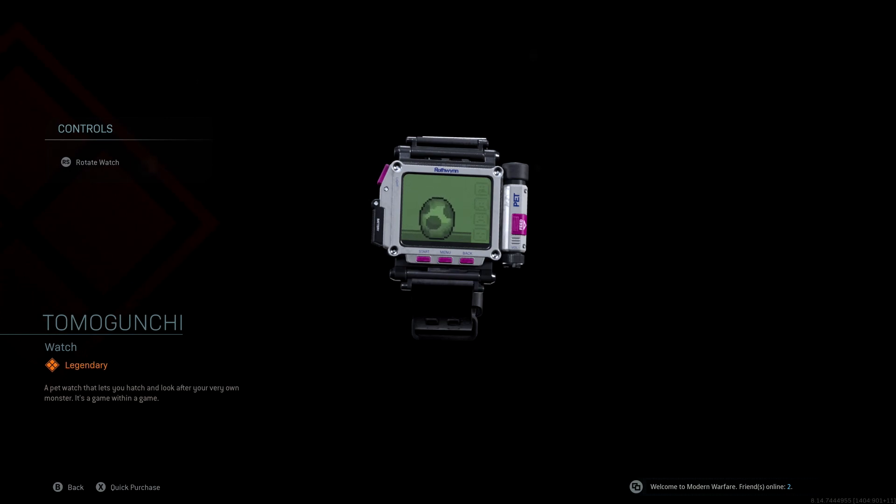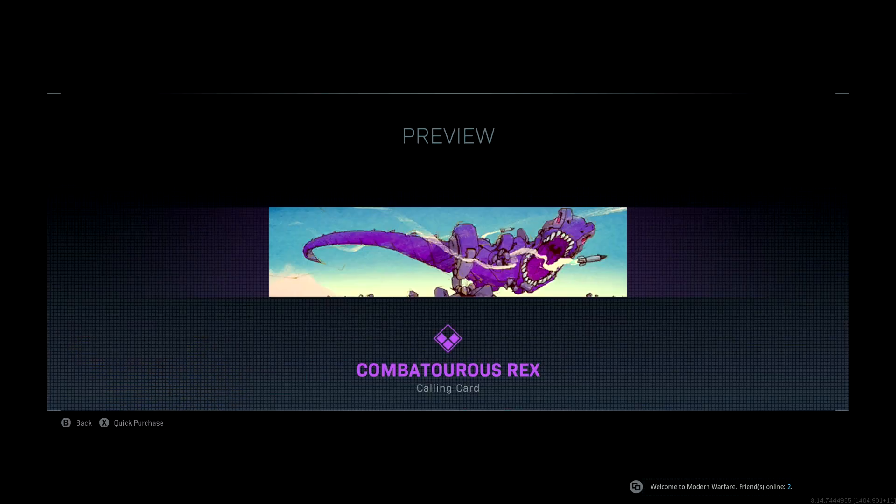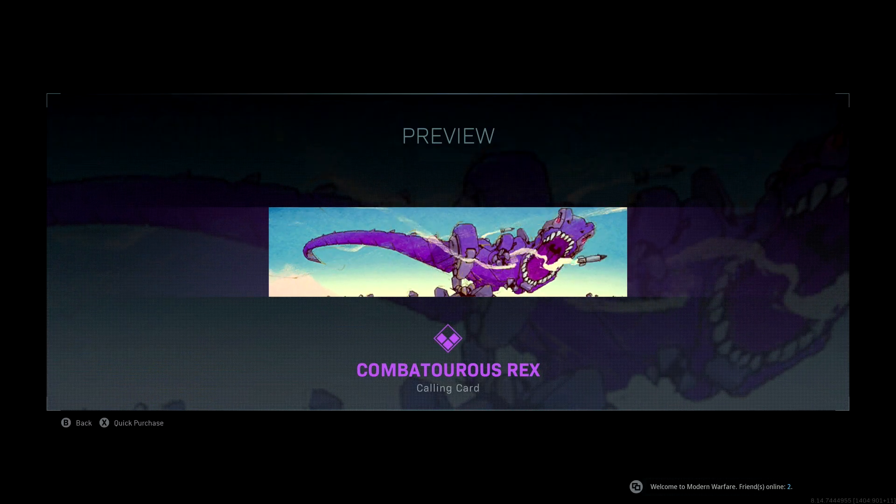It's a pretty interesting watch — you can see it's got a really cool white and pink with the black wristband. It's legendary. The second item is the Combatorus Rex calling card. I really like this because it's animated — you essentially have this giant purple T-Rex with rockets just shooting all around. It looks really, really awesome, and that is an epic calling card.